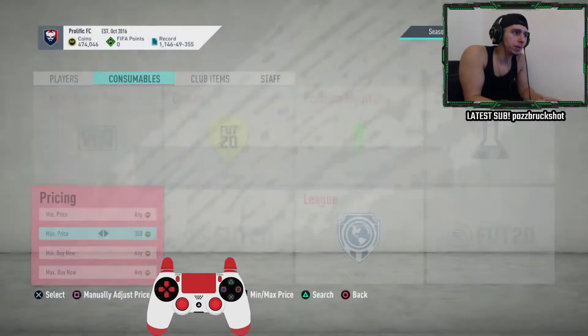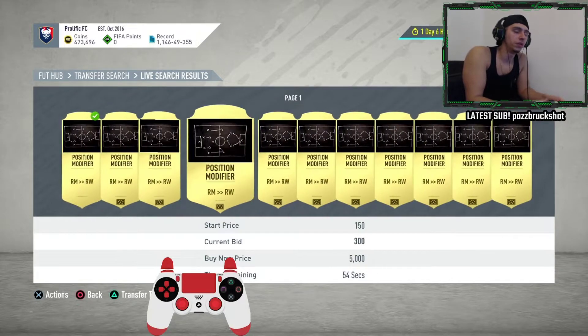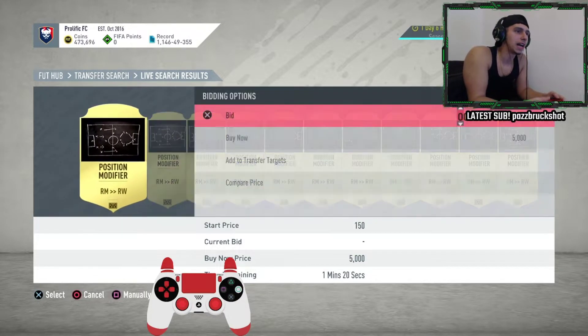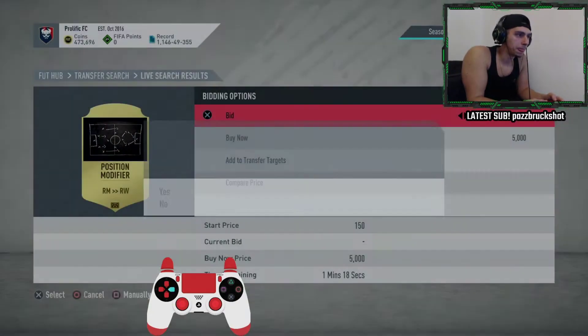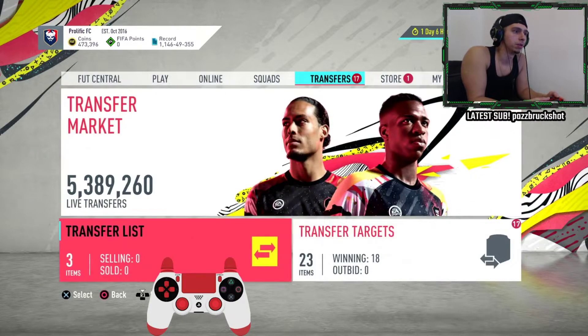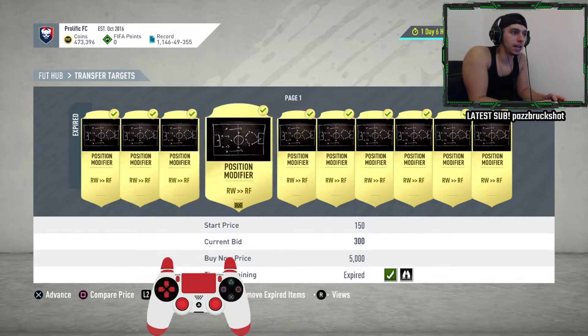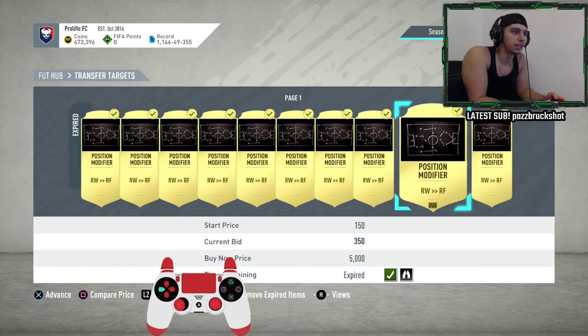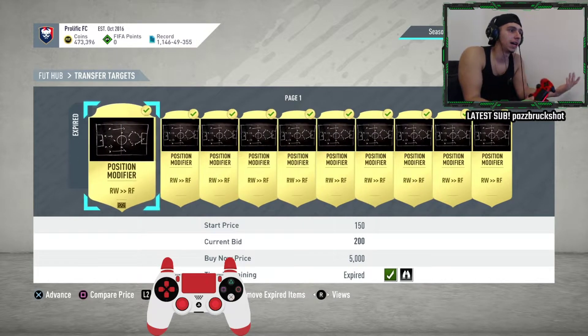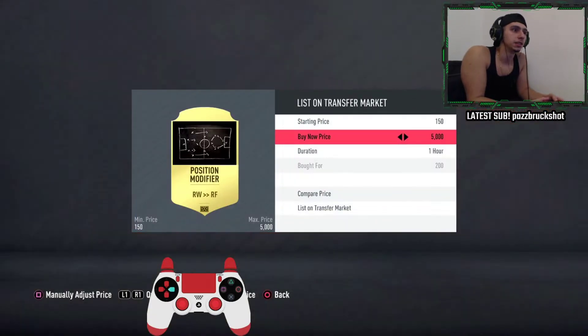If you can get them for anything less than 400 coins — maybe like 300 — and you're making 100 coins profit on 50 items consistently, it just adds up to a lot. If we look at my transfer market, I've won quite a lot for 200 coins and they're going to be sold for 450 pretty much instantly.